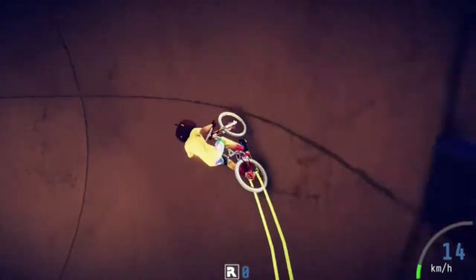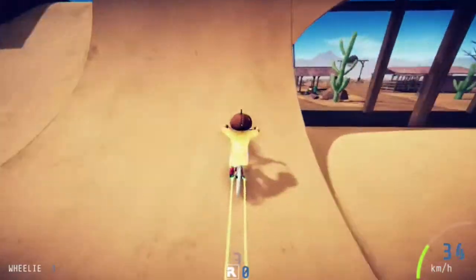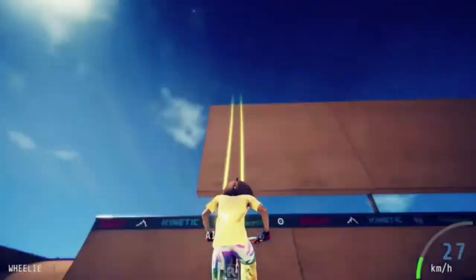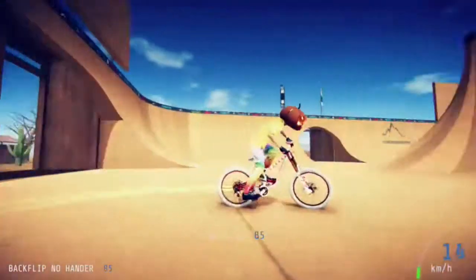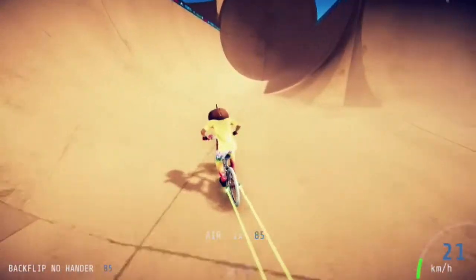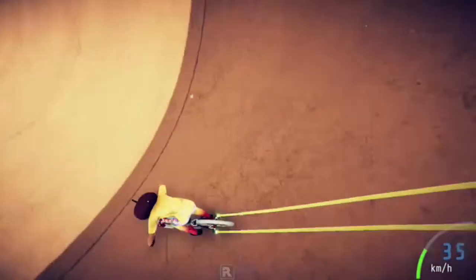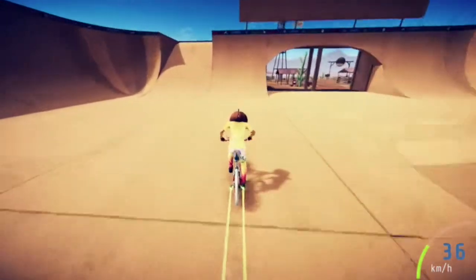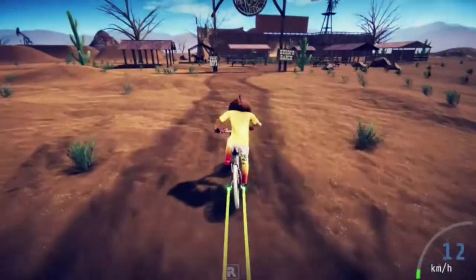I'm going to want to go to this area, this little hole. Climb up this side and then gain some speed, then go straight ahead. Hold down, up, backflip — but that was a no-hander, not a Superman. By the way, for a Superman you have to hold the left bumper and hold down on the right stick. Let's try that again. Down, press up — and there's a no-hander again.